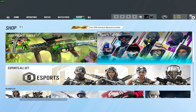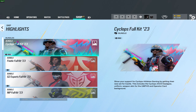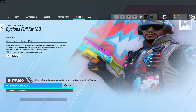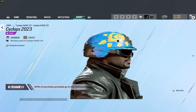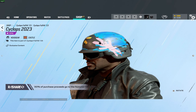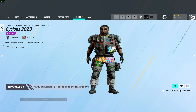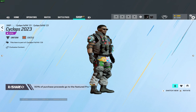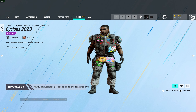The brand new esports sets have just dropped and we're going to go and check them out because these look spicy. First up is Castle from Cyclops Athletes Gaming. So let's take a look at the headgear — it's not my cup of tea, but it's not bad. I've seen worse. And then we do have the uniform, which is pretty much the same sort of theme. It's not terrible, I don't hate it, but I don't love it. It's okay.